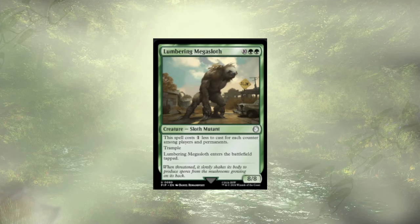Lumbering Megasloth is another big dopey dude. They enter tapped, so they're not even useful when they come out. They could be a very big 8/8 with trample that's super cheap, but they're slow and not impacting the board right away. I think we could do better.